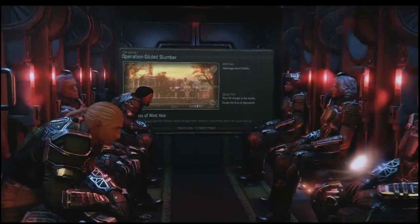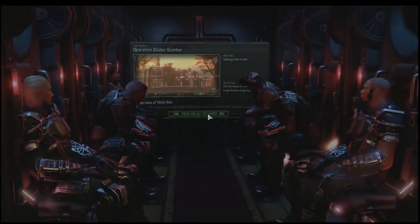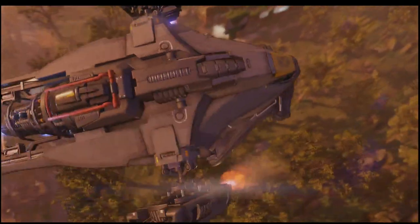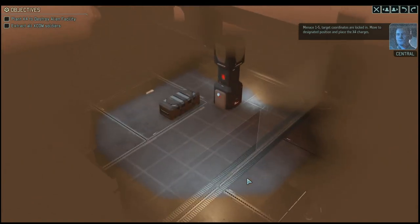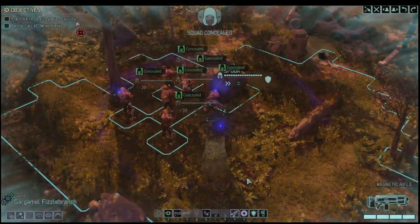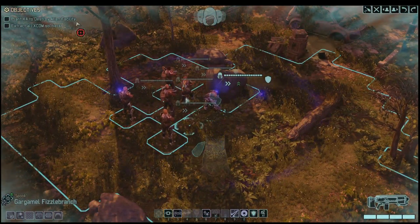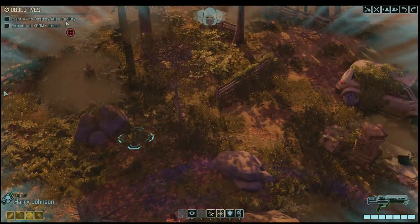Building the Psy Lab is a risk because you're definitely putting your strategy game at risk when you're not advancing some of the more important, non-optional facilities. Central is letting us know where we need to go to plant the bomb. I'm actually going to let Harry lead the way a bit — I know we're in concealment, but there are going to be a lot of enemies on this map.